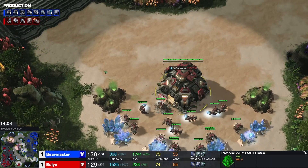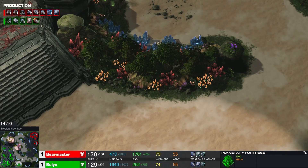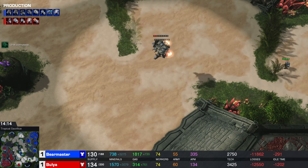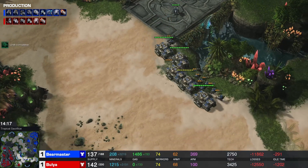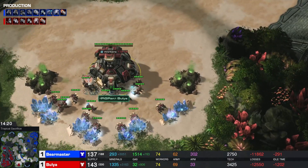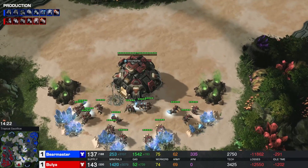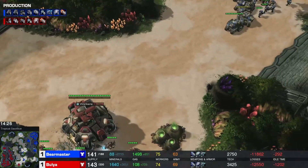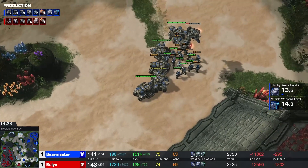Bear Master needs to scout to check for bases, then siege up any base that Bulia cannot defend. Because this base — the planetary on the six o'clock — cannot be defended at all. Something I would like to see right now is a drop from Bulia.